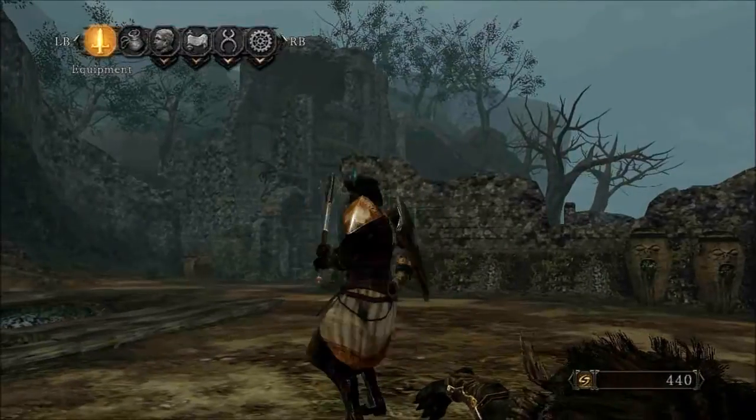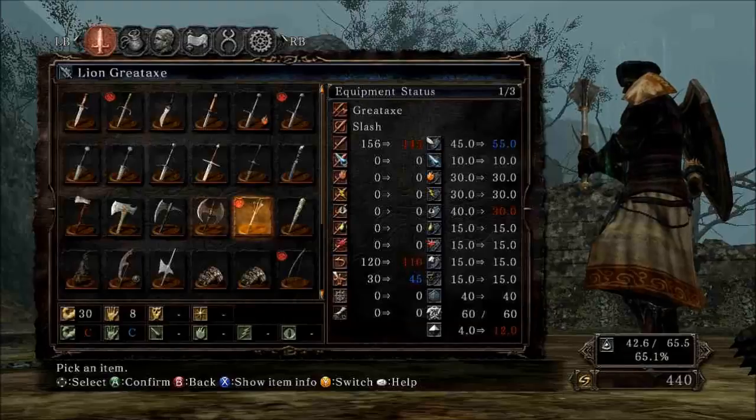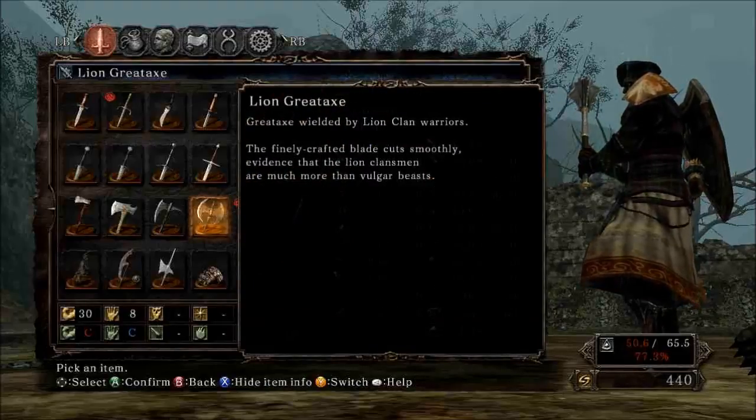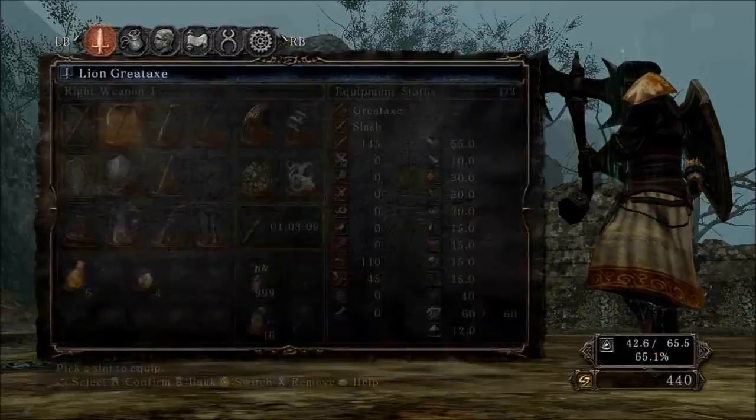Oh! That's nice. Fairly powerful — almost as much damage as my plus three mace. And I can wield it. Great axe. Clean warriors. The finely crafted blade cuts smoothly. Evidence that the lying clans are much more than vulgar beasts. Let's try it out.